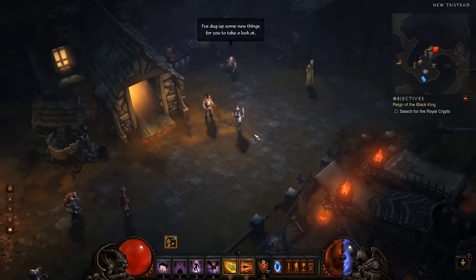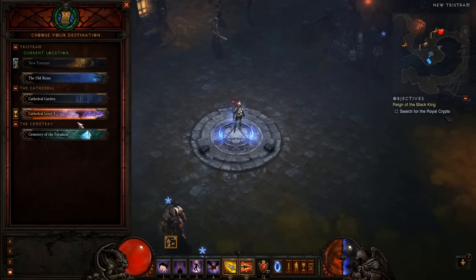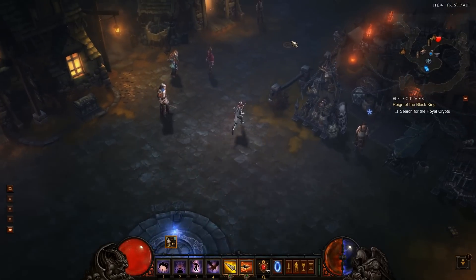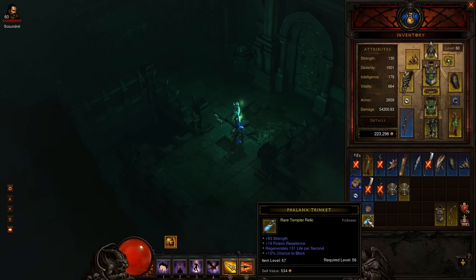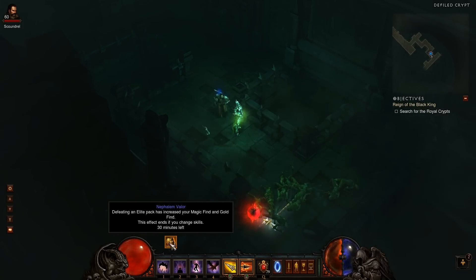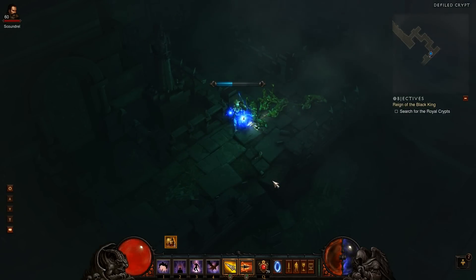Now I'm going to go get five Nephilim stacks by going out to the Cemetery of the Forsaken. I'll go into each crypt and kill champions and heroes until I have five stacks. I have gotten all five stacks of Nephilim Valor, so I will now return promptly to town and go down into the crypt.